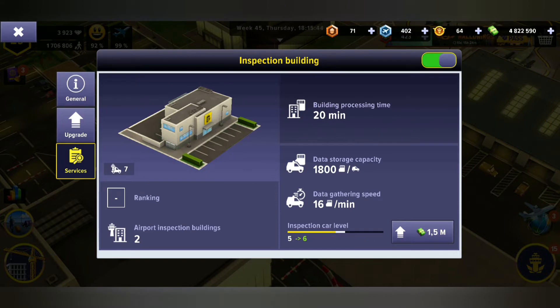If you go to services, down here you'll see your inspection car level. Mine is level 5 and level 6. To upgrade it, you have to click on this upgrading button. That will increase the data storage capacity. Usually your vehicles will start with 400. Mine has been upgraded to 1800, which is needed for bigger hull vehicles like the medium hull craft.